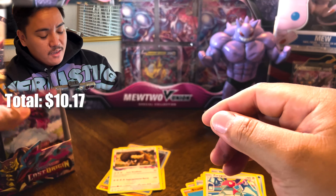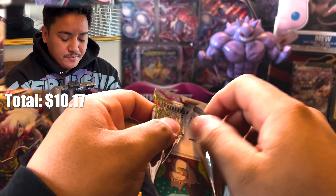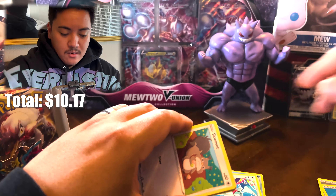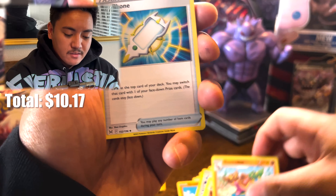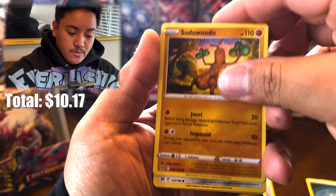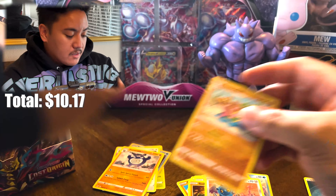We are only halfway through this video so we got what we needed out of this box and I'm happy about that. Can we get that alt art now? Pack seven: Fire/Dark — Gloom, Gastrodon — that sounds like a Power Ranger — Arcphone, Squawkabilly, Phantom, Gligar, Sudowoodo, Bronzor reverse, Power Ranger Gastrodon, and non-holo Poliwrath. That is okay.